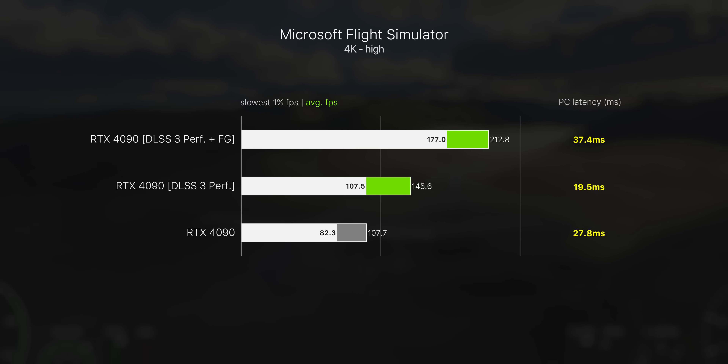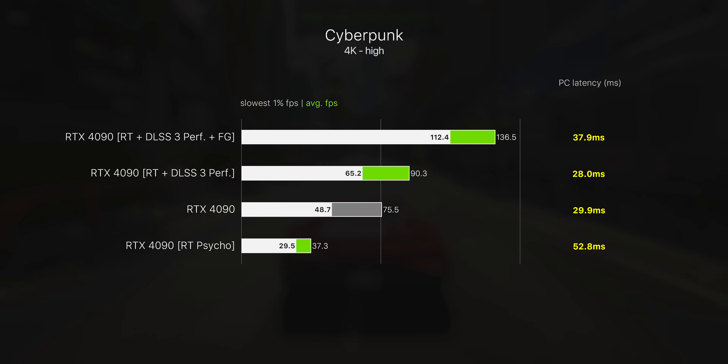The thing you do definitely notice with frame generation is the increase in input lag. In Flight Simulator there's a massive 46% bump to frame rate but also a pretty big jump in latency — almost double compared to just enabling DLSS. Cyberpunk wasn't as bad but still a considerable increase of about plus 12 milliseconds over just using DLSS. So while DLSS upscaling provides both a frame rate increase and latency decrease, frame generation gives you a frame rate buff but increases latency.